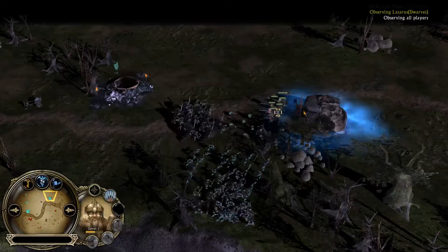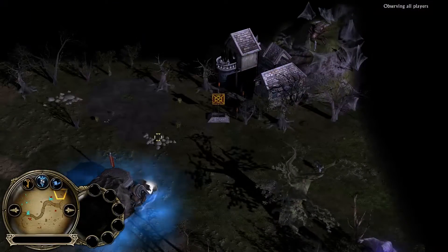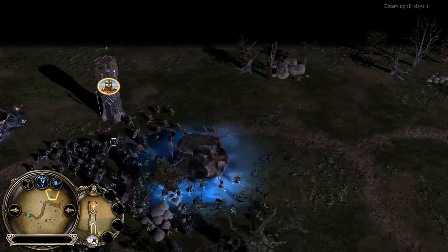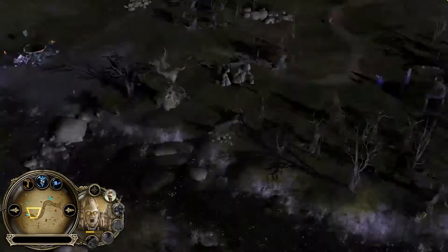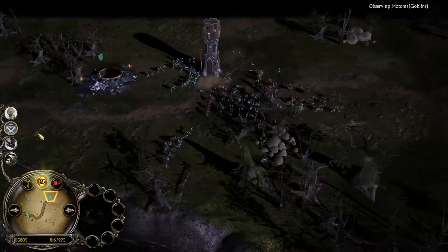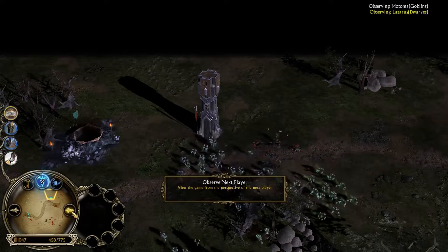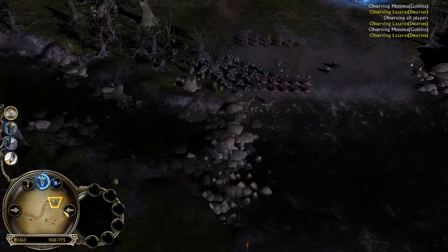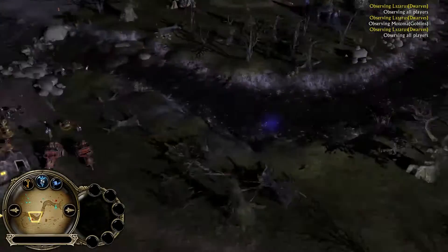Motoma is moving with lots of units. Dwarves coming out to defend. There's another lone tower summon — Lazarus does not want to lose the top part of the map. Men of Dale are actually in the tower, so they're protected as they attack. Meanwhile another big battle as Motoma is making advances on the left side of the map — we now have a battle happening on two sides. The worm summon appears — definitely very useful for Motoma if he finds the right opportunity; this could make a huge difference.